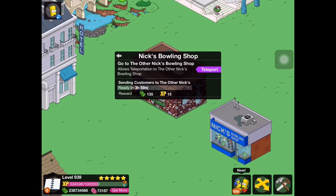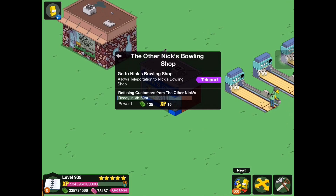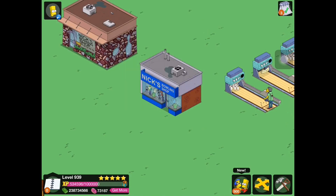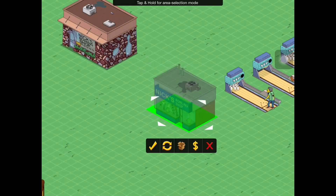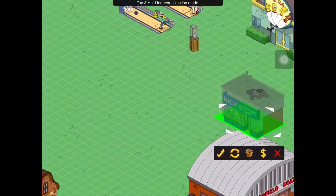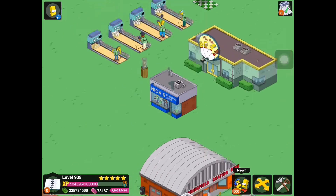You can teleport to the other Nick's Bowling Shop by pressing the purple button. The sound is just somebody opening a door and a little bell chiming. The other Nick's Bowling Shop has the building task 'Refusing Customers from the Other Nick's' and also earns 135 cash and 15 XP every four hours. So the two tasks complement each other — one sends customers, the other refuses them. The teleport feature is pretty cool and those two buildings are quite nice.